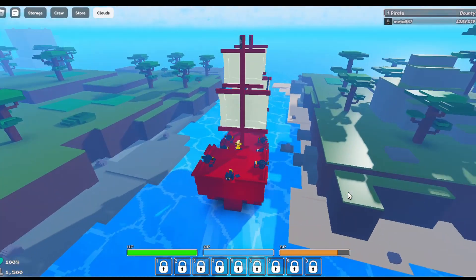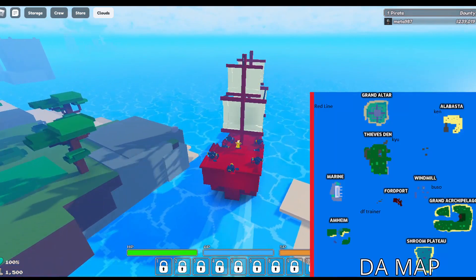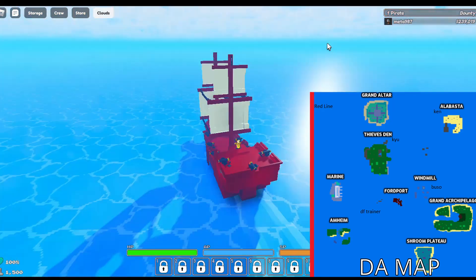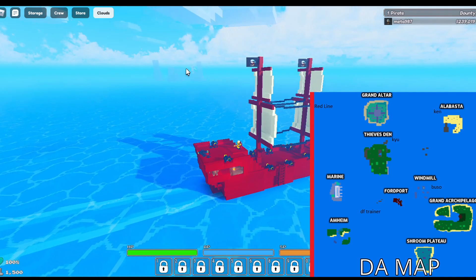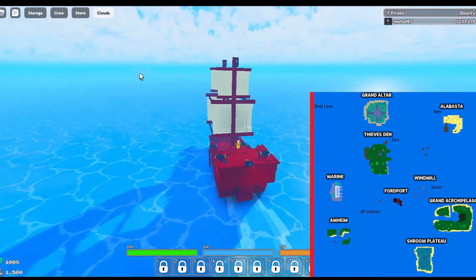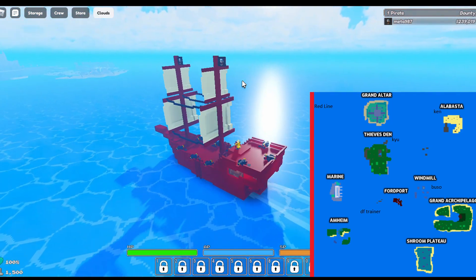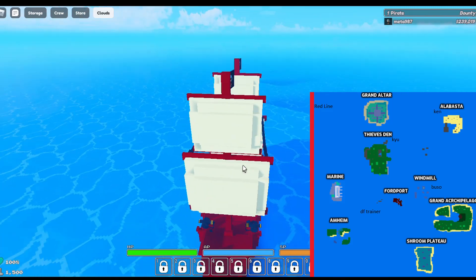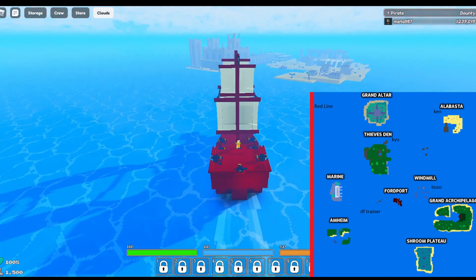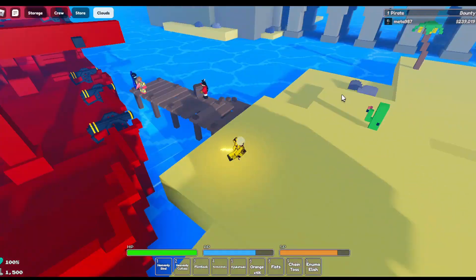I'm going to show you how to get from island to island. We're at Grand Archipelago right now and we're going to go to Alabasta. Over there is actually a windmill, and one of those places high up there is where you get booze — just keep that in mind. I'm starting to see Alabasta a little.